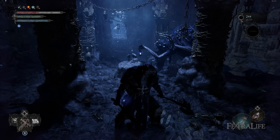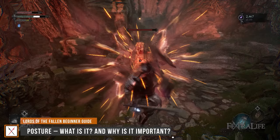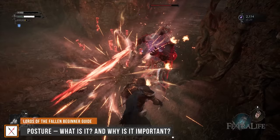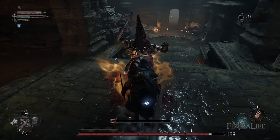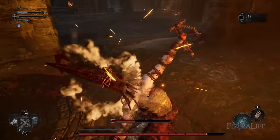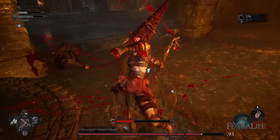Posture in Lords of the Fallen is a stagger mechanic that allows players to do what are called Grievous Strikes on enemies once their posture has been depleted. You can see the posture of an enemy by looking at the ring around the lock-on, and you'll notice that the more you hit and parry them, the more of the ring vanishes. Once this ring is completely gone, you can either parry, kick, or charged heavy attack them to knock them down and perform a Grievous Strike by pressing Light Attack near them. This does substantial damage and is a great way to deal with difficult-to-kill enemies. You can also often hit them while they're getting up from the Grievous Strike, allowing for even more free damage.